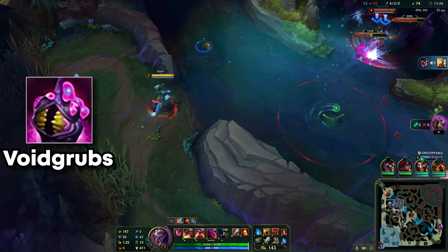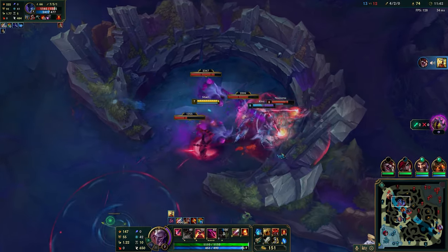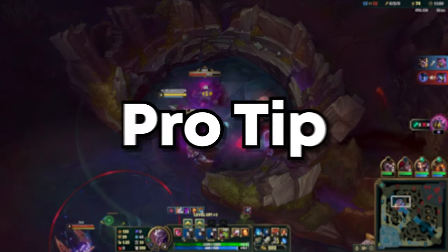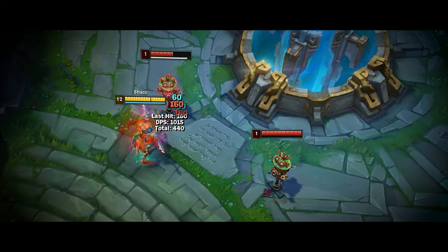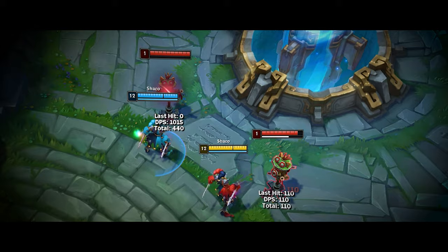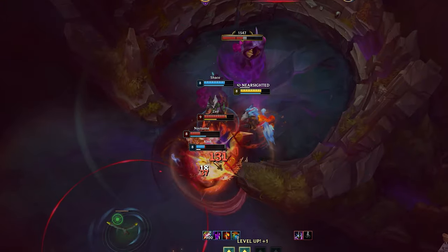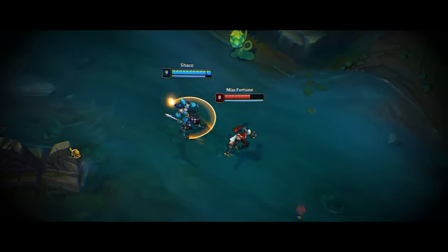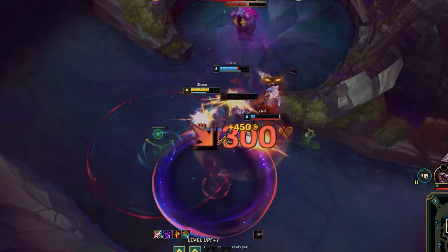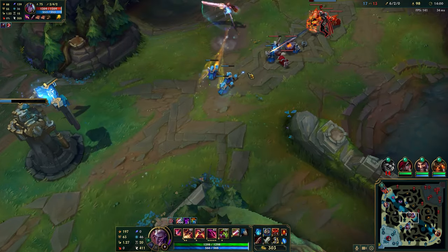Back to void grubs — it is best to use them as bait, as when enemies start fighting them, they become very exposed, resulting in easy fights. Pro tip: in such a fight, keep your Q. Instead, basic attack once or twice, then use clone. This will give it permanently 2.5 attack speed through Hail of Blades, increasing your DPS by an insane amount. Plus, every time your clone attacks, it will slow enemies through E's passive. Queue at the end to secure the kill, then it's free grubs.